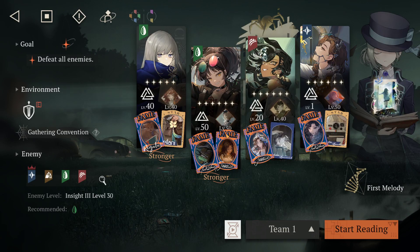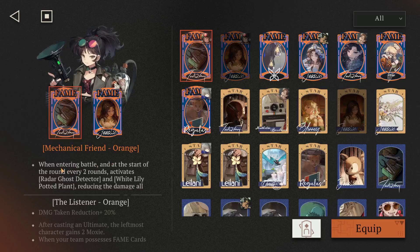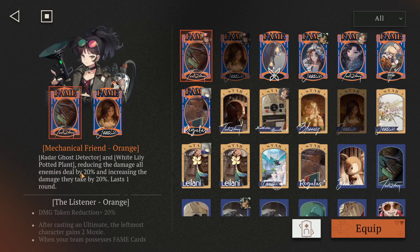On Ann and Lee, I just have damage taken reduction because I wanted to survive longer. The second part is the most important: when entering battle and at the start of every second round, it activates Ghost Radar Detector — White Lily Plant — reducing all damage dealt by enemies by 20% and increasing damage they take by 20%, lasting one round. This is really good to get some damage in at certain points of the fight.